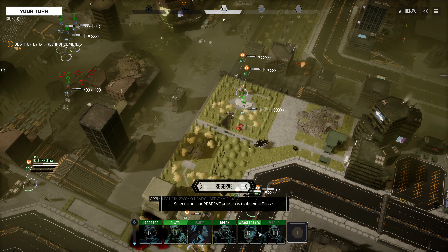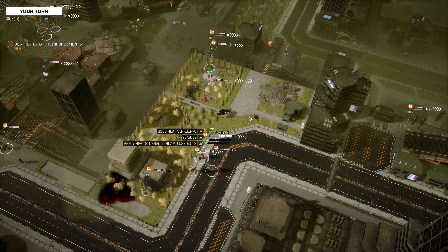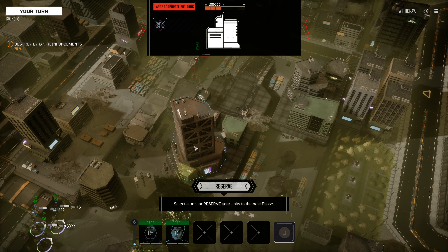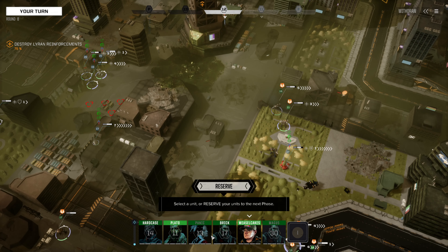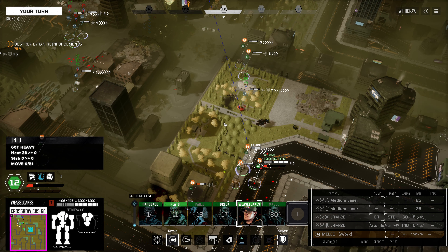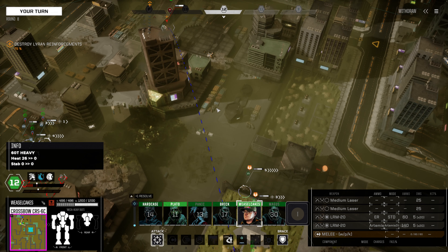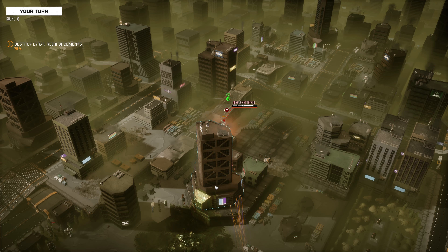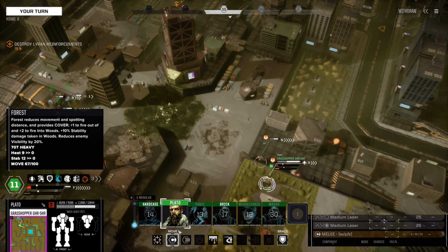Next up will be our Rifleman, and we're going to just close in over this way. The Rifleman doesn't have any LOS whatsoever on this Trebuchet. We may want to start shooting down some of these buildings. The Crossbow can step forward over here and fire on this Trebuchet — although we don't expect much out of it. We do get some armor reduction, so we'll take it.